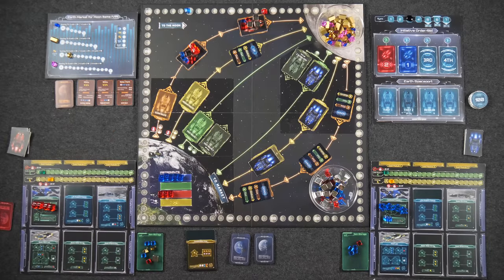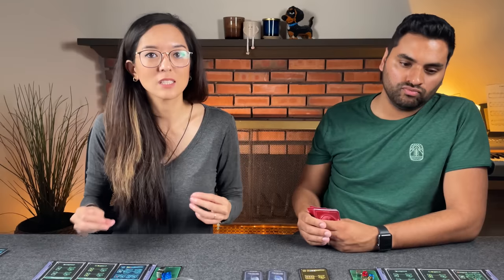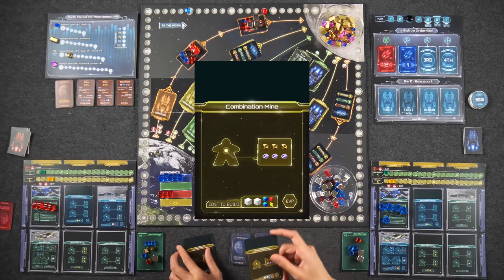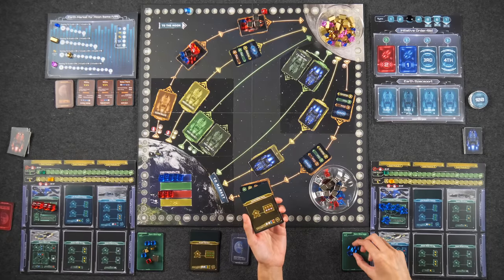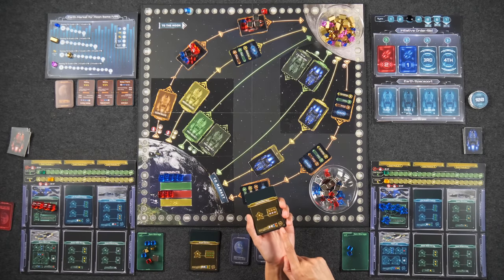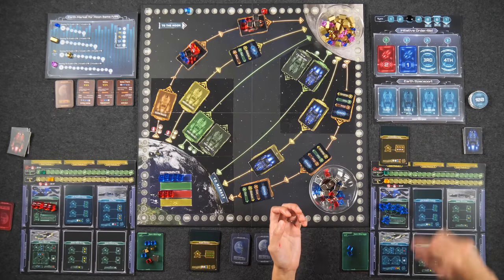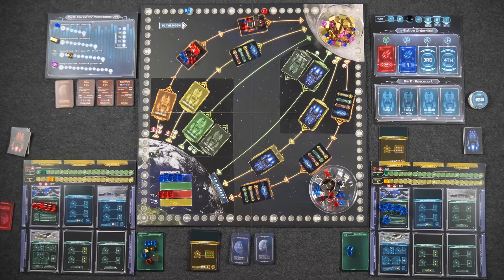Moon phase turn three — Monique, in lower initiative order, gets to build a gold module first. She's had her eye on the combination mine — it costs two habitation parts, two tech, one advanced machinery, and one energy. Quite expensive, but for one worker it gives three each of lunarium ore and shards, plus six victory points at the end of the game. She tucks it into place. Naveen declines to build a gold module. We're still ignoring Moon Wonders until turn four.